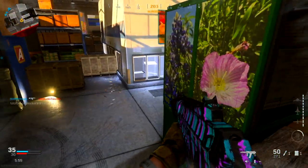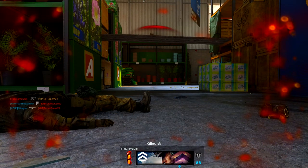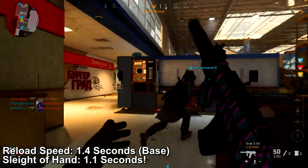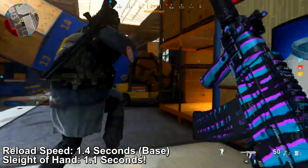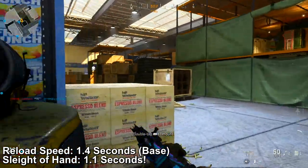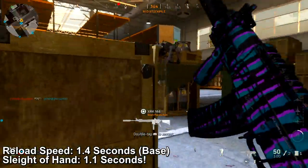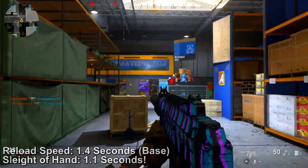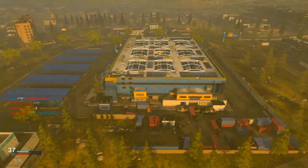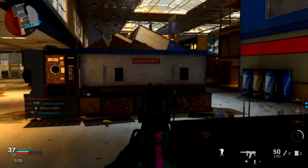Another amazing thing about this weapon is that the reload speed is incredibly fast — even the base time is 1.4 seconds, which is insanely fast. If you put on Sleight of Hand it brings that down to 1.1 seconds, but I don't think it's necessary at all. I would rather use that extra attachment slot for something else on the weapon.